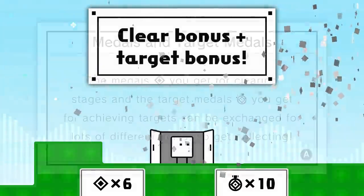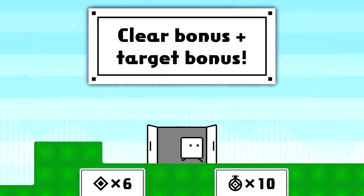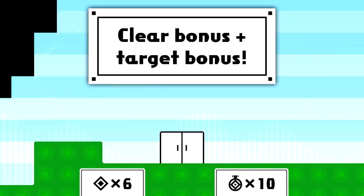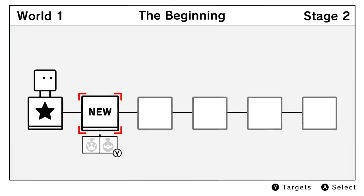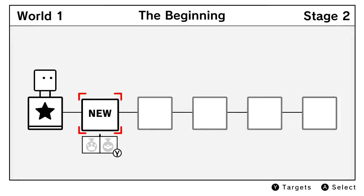Clear bonus plus target bonus. Cool — medals and target medals. The medals you get for clearing stages and the target medals you get for achieving targets can be exchanged for lots of different items, so get collecting. Looks like we got a couple of them. We can start collecting. World one, the beginning — completed! Let's move to world one stage two. Our crown target is clear with all crowns. Box targets are clear using a maximum of 10 boxes — clear with a maximum of seven. So we want to use no more than four boxes to get all the rewards.